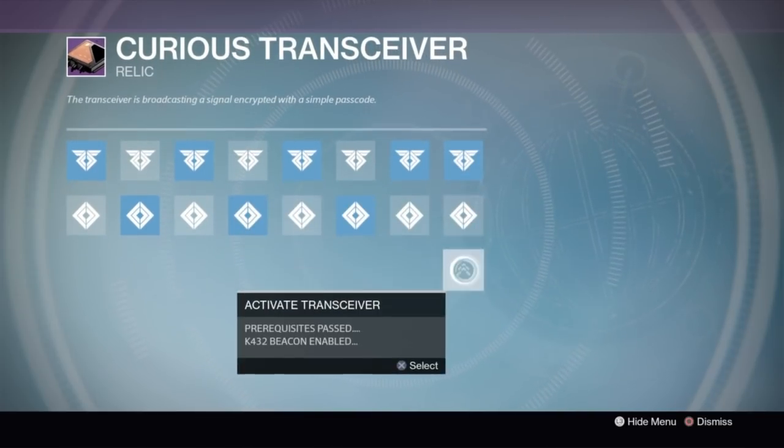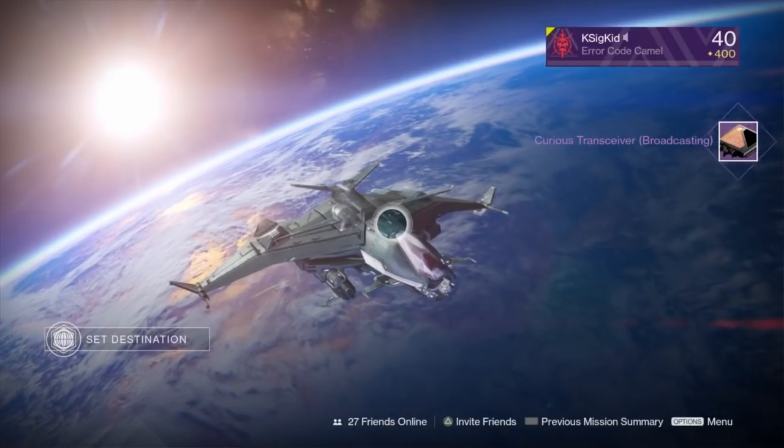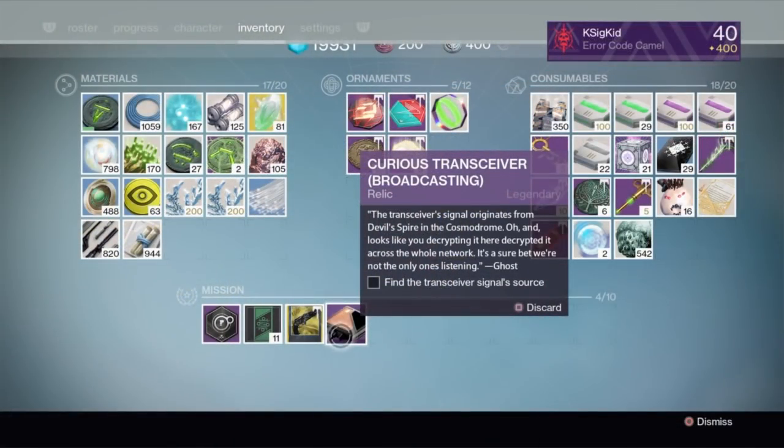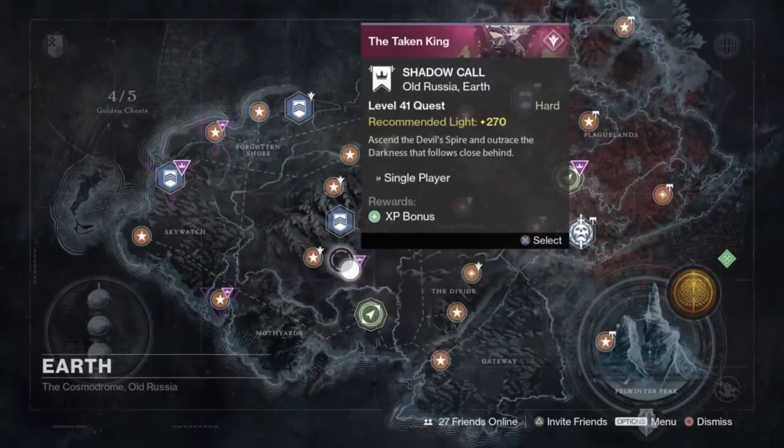Once you select this final fourth code and turn it in, boom, you're ready to go. Your Curious Transceiver is now broadcasting. Now that you're broadcasting, your next step is available — it's pretty much another mission. We go over to Earth and a new story mission popped up called Shadow Call.